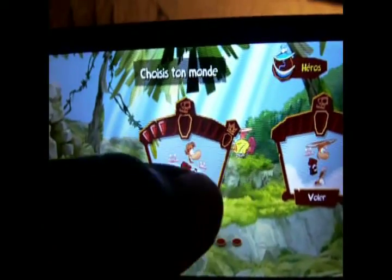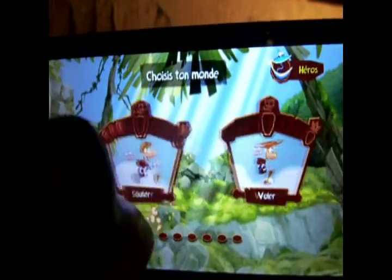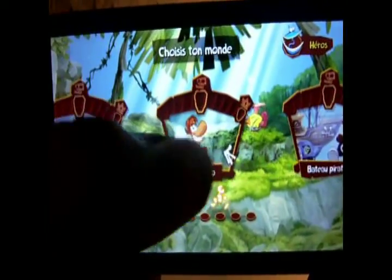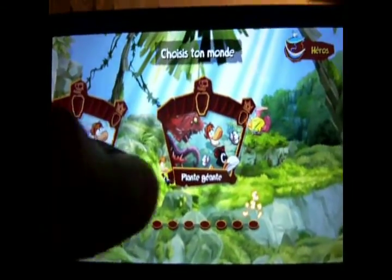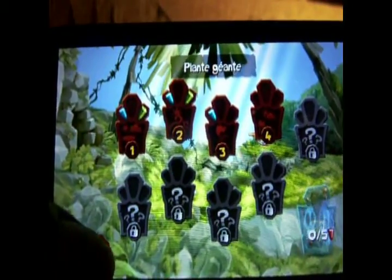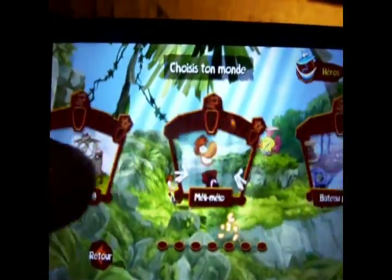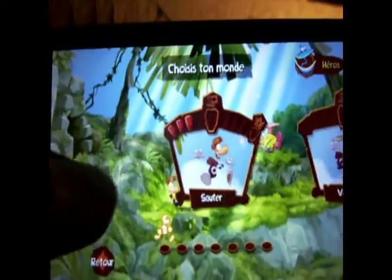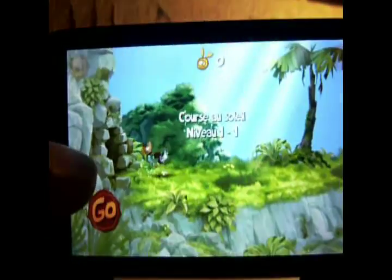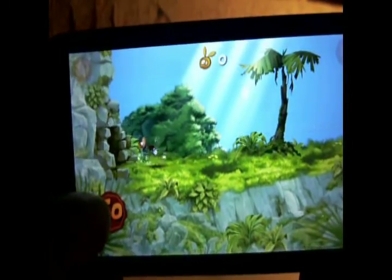Vous voyez qu'il y a plusieurs mondes : sauter, voler, courir sur les murs, coup de poing, melee mellow, bateau pirate et plaine de géante. D'ailleurs, je ferai quelques niveaux sur plaine de géante. C'est parti, on va faire le monde sauter et faire un gameplay du premier niveau pour vous montrer un peu ce qu'il faut faire.